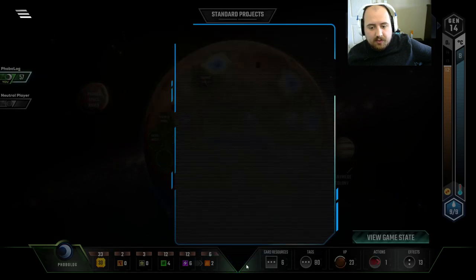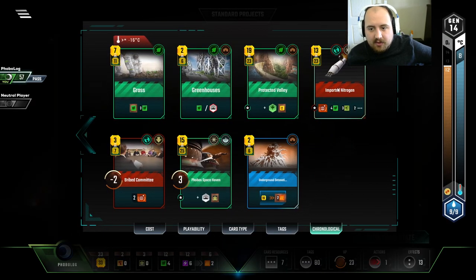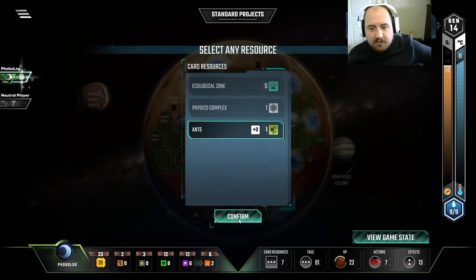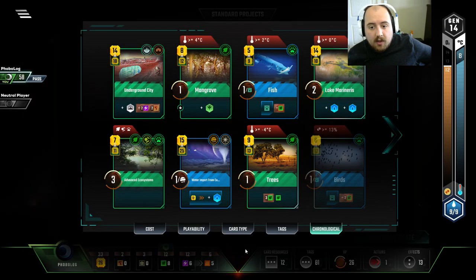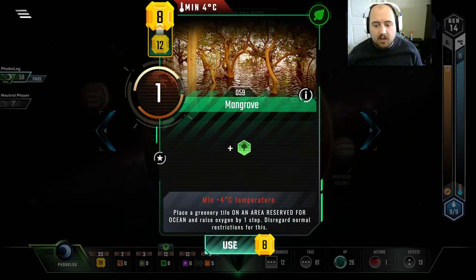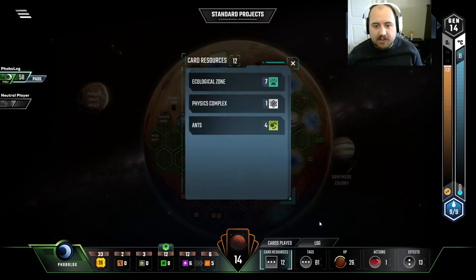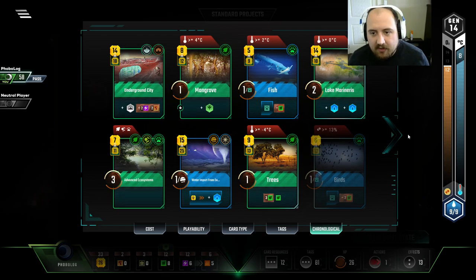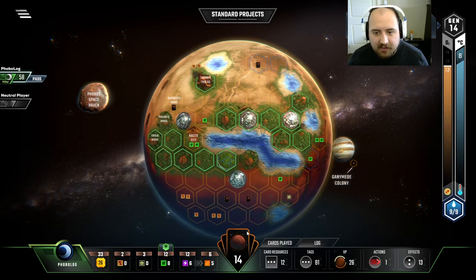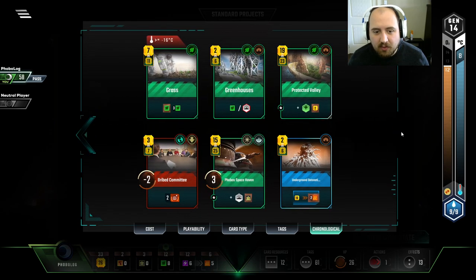Now I can go for a little bit of points. I didn't mean to do that — crap. I meant to grab a plant instead. I played it before playing fish. I honestly feel like I've had brain damage. I don't feel like I've played a run this poorly in — well, maybe I play this poorly all the time and you all are just laughing at me.